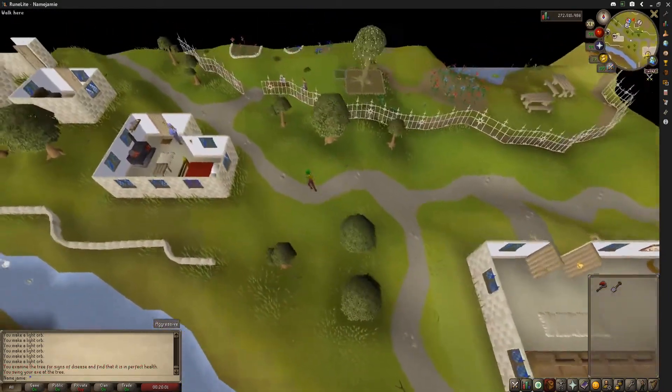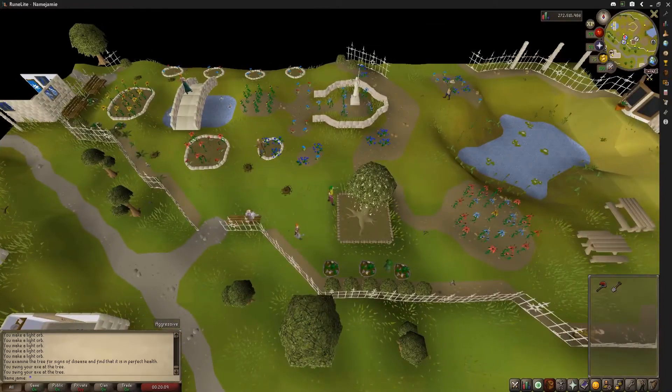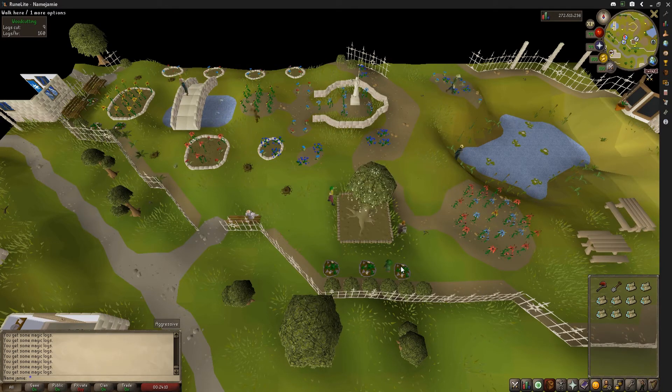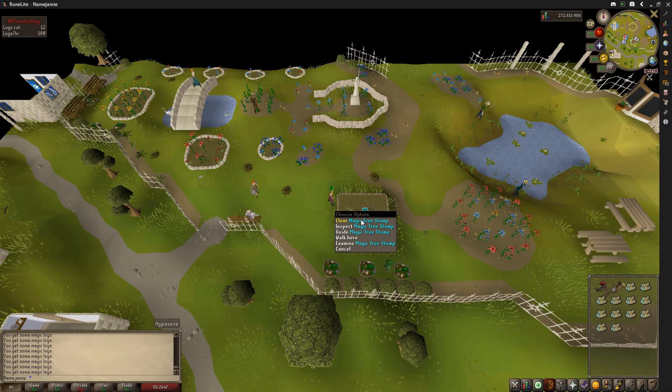After eight hours, come back to the Falador Park with your axe and spade and chop down your magic tree that you should have grown. This can actually take a little bit of time since these things are a pain to cut down. Once you have fully cut it down, you should be able to dig it up and you should receive around three to four magic roots from it, completing task number three which you started earlier.